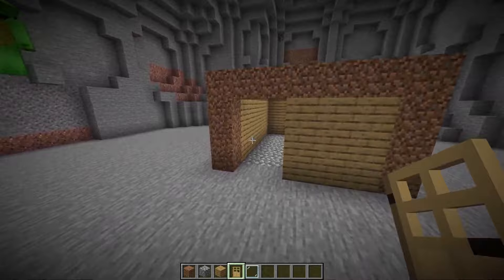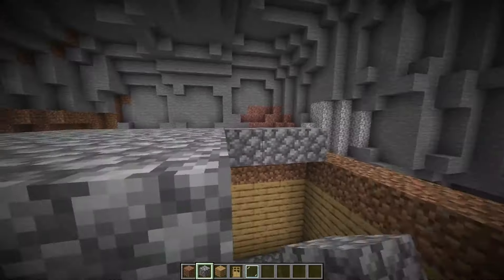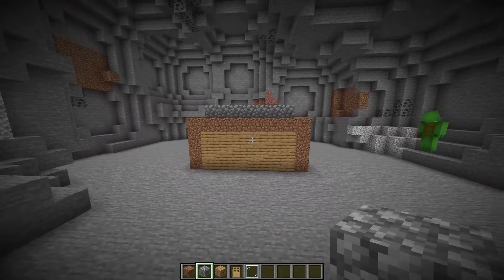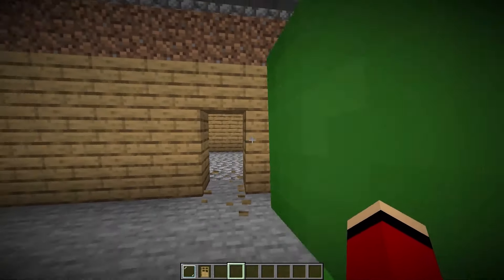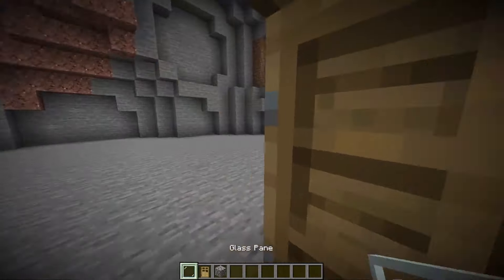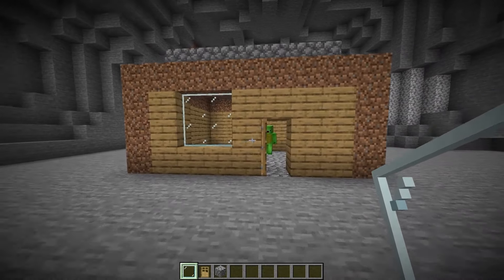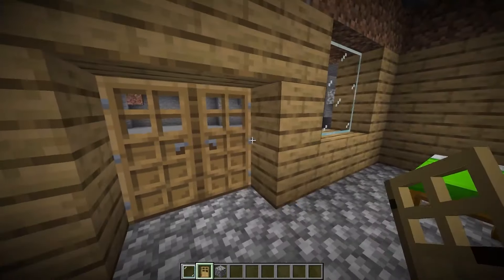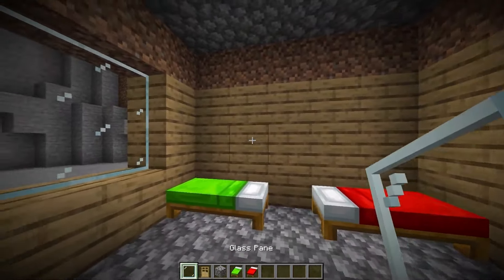The floor is done — I'll work on the walls too. Now for the roof — I'll use cobblestone for it. We did it! And it doesn't look the least bit unusual. Next, we'll work on the interior. The entrance can go here. I'll put in an ordinary, super-normal door. It's just an ordinary house. Might as well give it an ordinary window. I'll give it double doors. The bed should face in this direction.